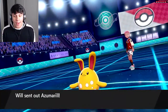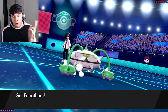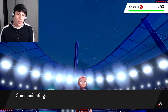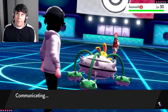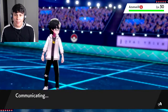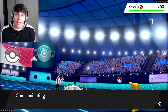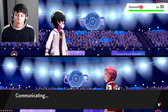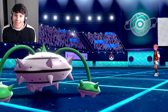Azumarill comes out first — actually not bad for us; this is the perfect lead because now we get a free Stealth Rock. We're going ahead and setting Stealth Rock. The reason I'm running Body Press is because my Defense stat is really high while my Attack stat is just okay. In hindsight I should probably run a Steel-type attack or Power Whip, and definitely Leech Seed over Ingrain — but I bred this Ferrothorn before finding out Leech Seed was an egg move.